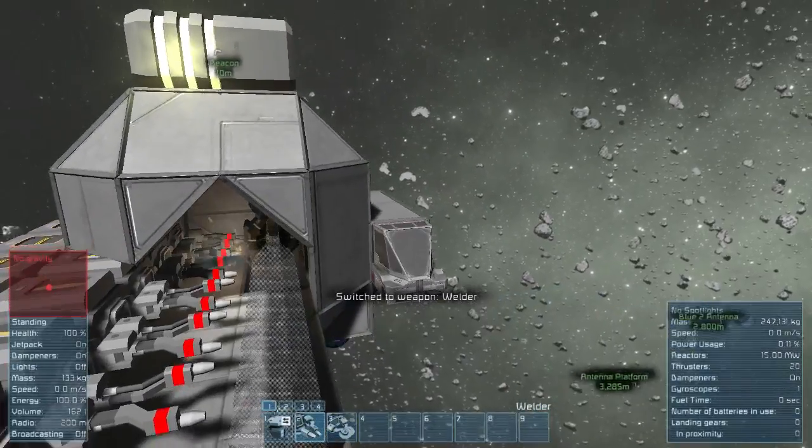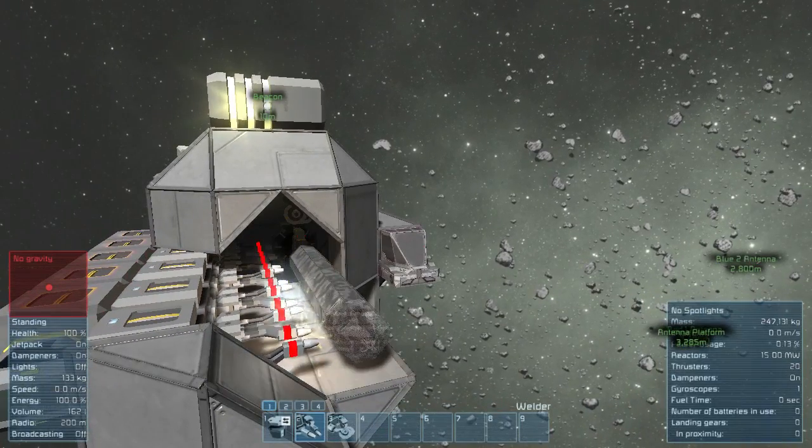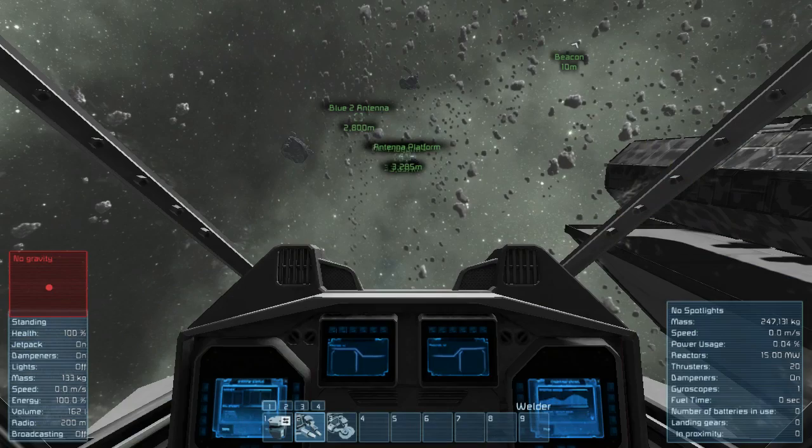We start by welding all the way, because everything has to be connected all the way up. Once we reach the top, we just rotate at a time, and there we go — we are ready to deploy.